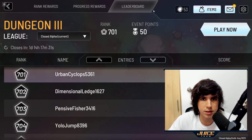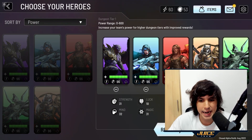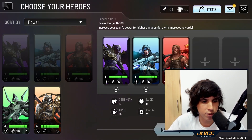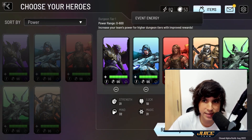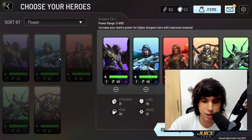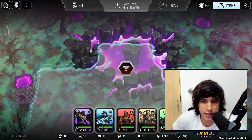In the dungeon runs section we have the leaderboards, progress rewards, and rank rewards. We'll go ahead and hit the play button and a dungeon will generate. Before you go into a dungeon you have to select your cards — I only have five cards so I'll select all five. It's going to cost me four energy and I have a total of 60 energy. The idea is to go through the dungeons without spending all of your energy — you need energy to get to the final boss.